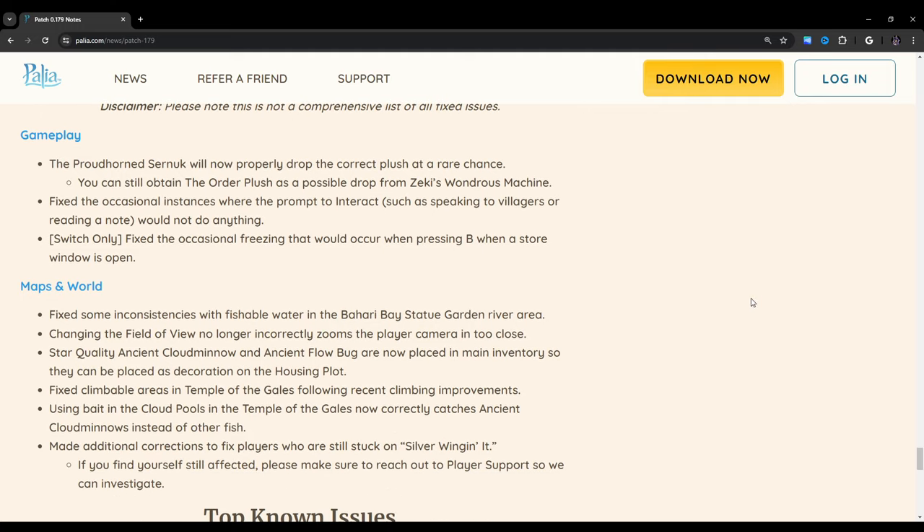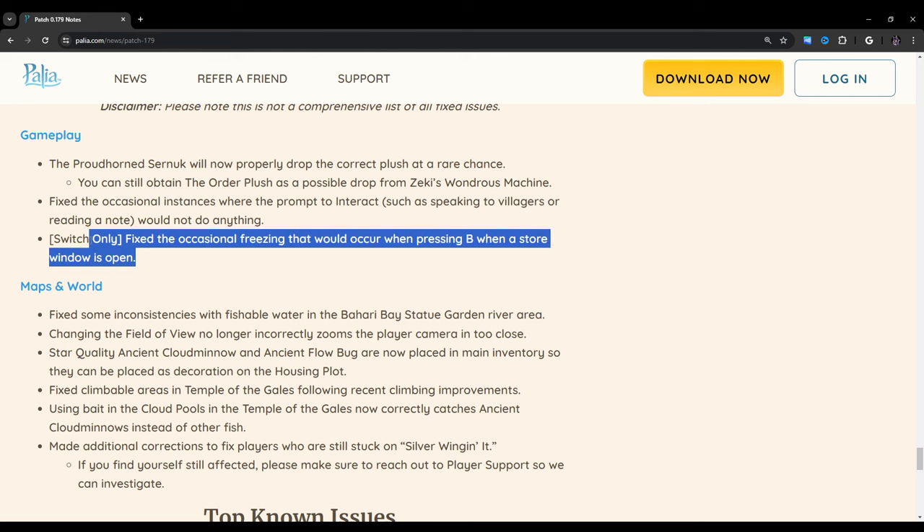The Prodhorn Cernuk will now properly drop the correct plush at a rare chance. You can still obtain the other plush as a possible drop from Zeki's Wondrous Machine — I have not been able to get that, so that's kind of interesting. Fixed occasional instances where the prompt to interact — such as speaking to villagers or reading a note — would not do anything. I literally experienced that yesterday; it happens all the time, and I hope that's actually fixed. Switch only: fixed the occasional freezing that would occur when pressing B when a store window is open — that has also happened to me. I actually play on both Switch and PC and go back and forth depending on what I'm doing.